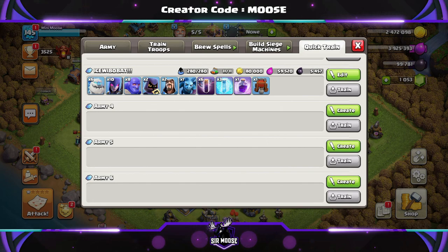Let's meet the army: you're going to have six ice golems, ten witches, eight bowlers, two headhunters to take out those enemy heroes, two wizards, and one minion — of course that is Mike the Minion. If he's on the battlefield, you're in with a really good chance of getting three stars. Your spells are going to be six bat spells, three freeze spells, and one rage spell.